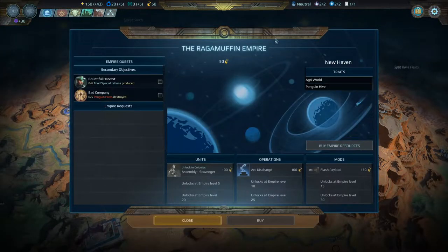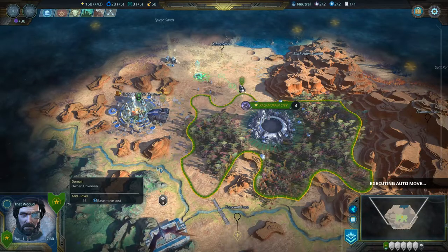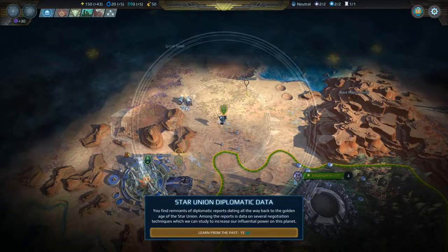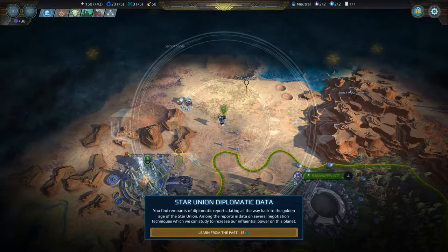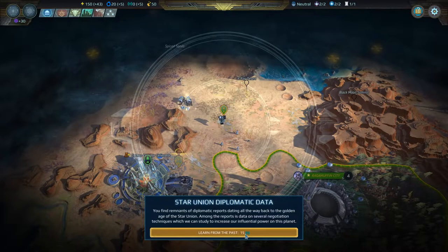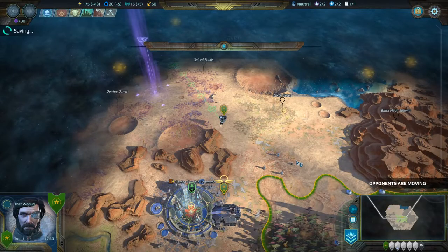Imperial uplink is online. We have 50 Imperial renown — we can use it to buy things later. Let's end our turn and let our little Owl do some exploring. Star Union diplomatic data: we find remnants of diplomatic reports from the golden ages of the Star Union. Among these reports is data on negotiation techniques. We learn from the past and get 15 influence. And they also found an energy convoy — the remains of a convoy — 25 energy.